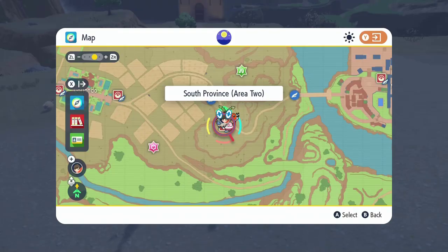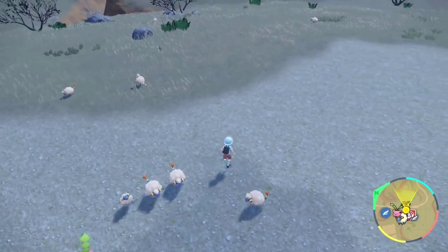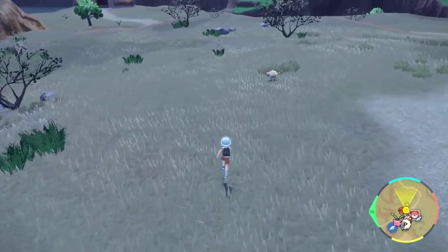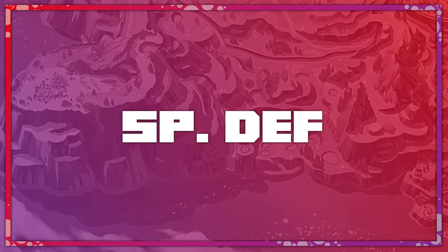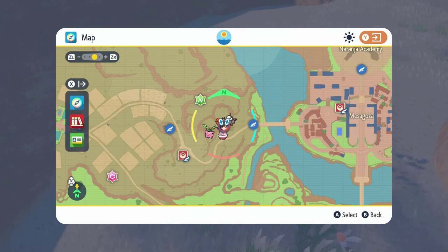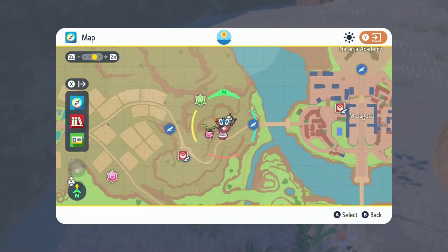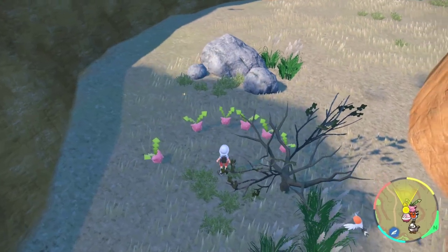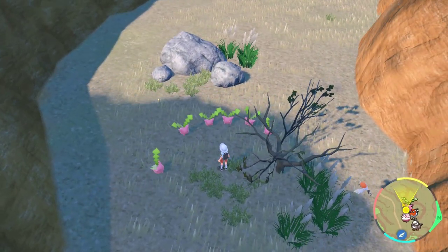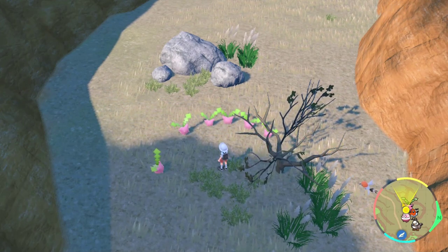For special attack EVs, I like to train at the South Province Area 2 Fast Travel Point. Here you'll find tons of Mareeps herding in groups of 5, so they're very easy to get. Don't forget to have your Pokémon hold the power lens to boost those special attack EV gains. For special defense EVs, I like to stay in the same general location. Start at the South Province Area 2 Fast Travel Point and head slightly northeast. Here you can see I'm surrounded by Hoppips, and each one will give you one special defense EV. Don't forget to have your Pokémon hold the power band so you can get more special defense EVs.